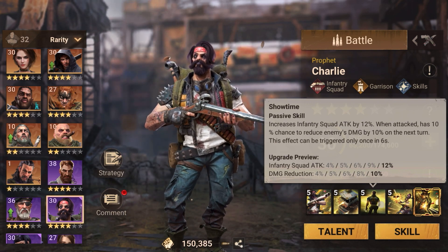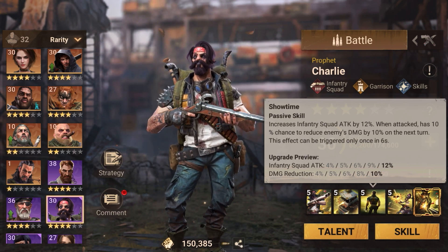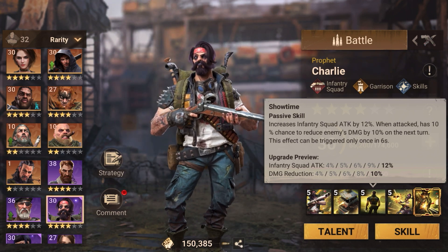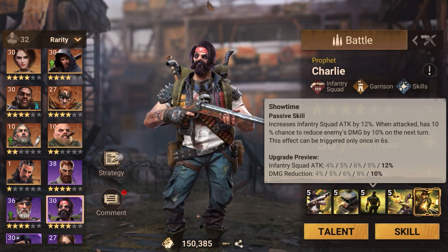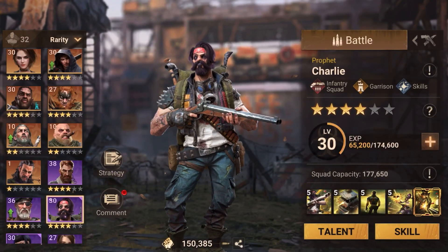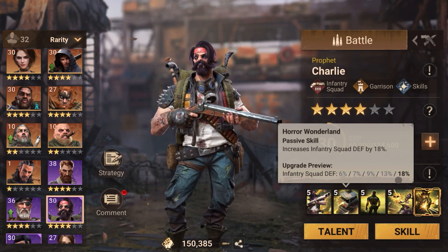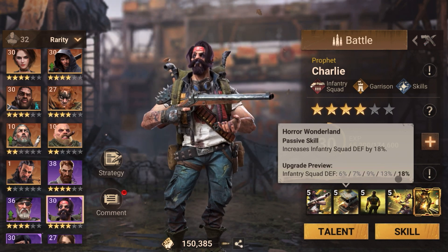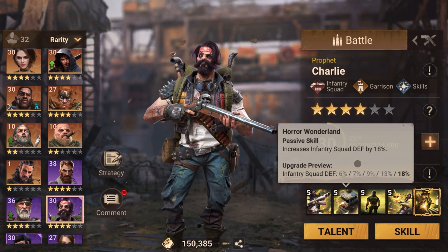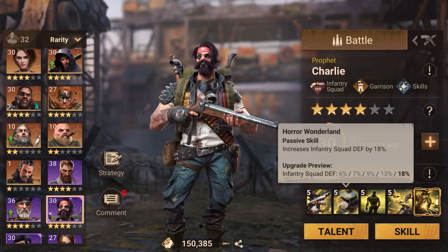This sequence is based on how I've used him on the field, in arena, and in other content — but it totally depends on how you want to use Charlie. There's also a strategy guide that says one, four, three, two. I was using him on gathers and wanted extra defense early on because we had some fights going on, and I always train more infantry than any other troops. So you can go one, four, three, two as well — it totally depends on how you want to use him.